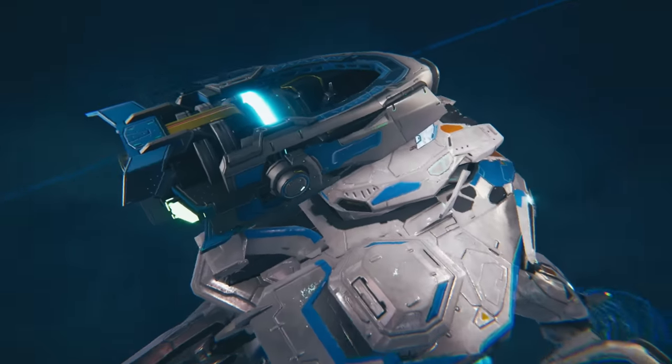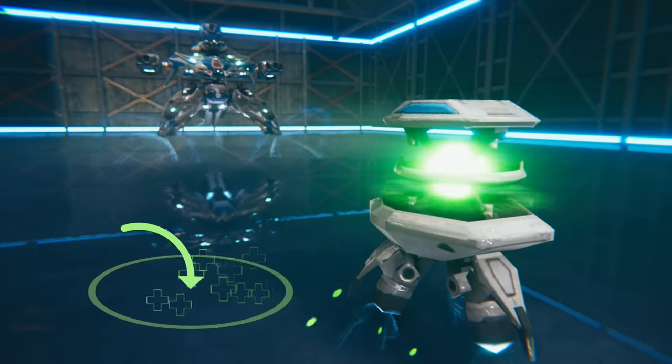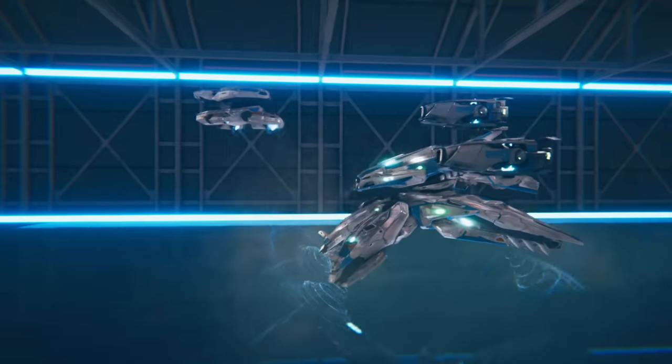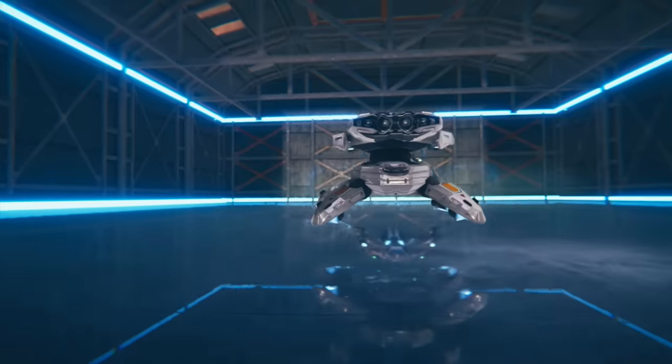The support turret repairs allies within the radius over time. Once you deploy it, Sirius also repairs nearby allies' gray HP. The attack turret deals sonic damage to enemies, prioritizing your current target.